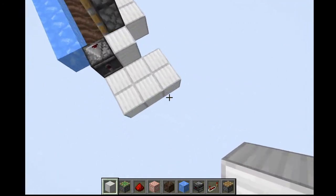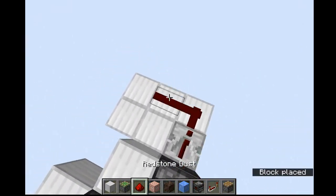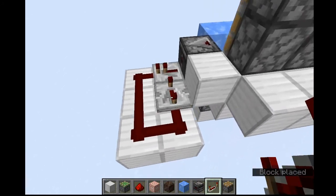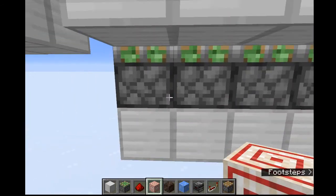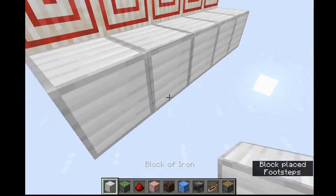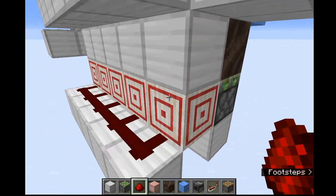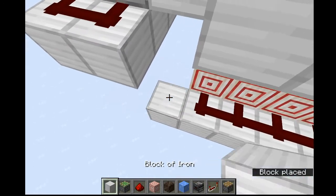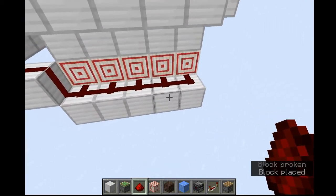Place a repeater, then redstone dust, and then another repeater on four ticks going into that previous one. Come down to the bottom and place target blocks on the side right here, with iron blocks next to them and redstone on top of the iron blocks. This makes it so the signal will go into the piston, since the redstone connects to the target block — if the redstone dust was just running next to the piston, it wouldn't work. Then take this up one and put redstone dust right there.